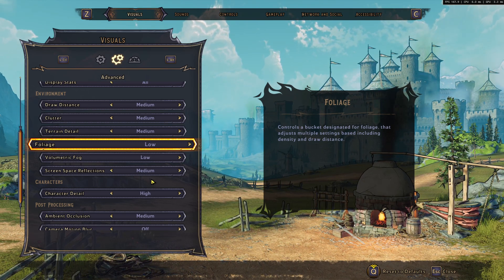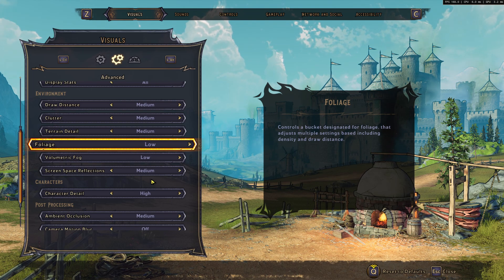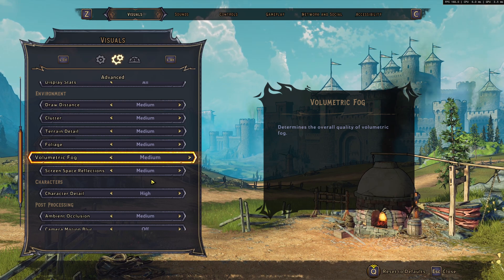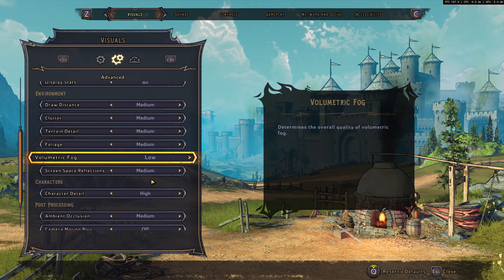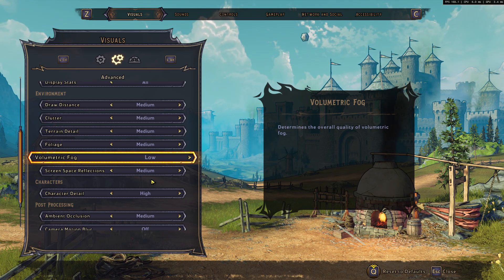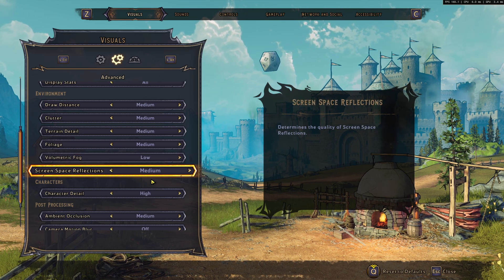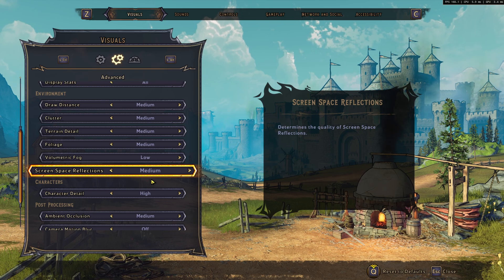If you're playing on an integrated GPU, I'd definitely recommend Low for Foliage, but it's a question of preference. For Volumetric Fog, I recommend Low — it takes a lot of resources and you can expect a 12% FPS boost comparing Ultra to Low. For Screen Space Reflection, you can easily use Medium with no problem.